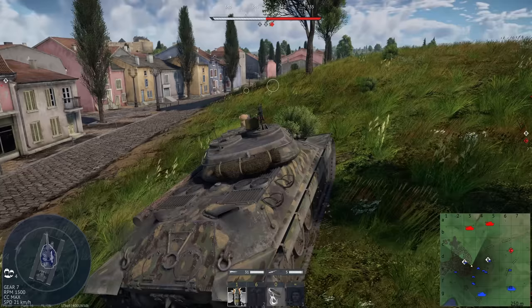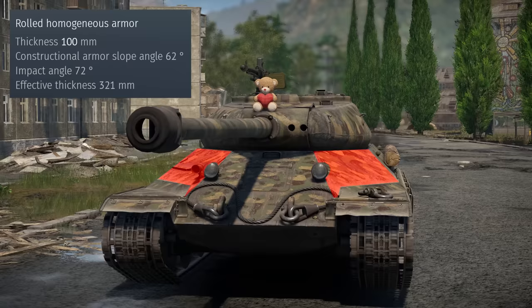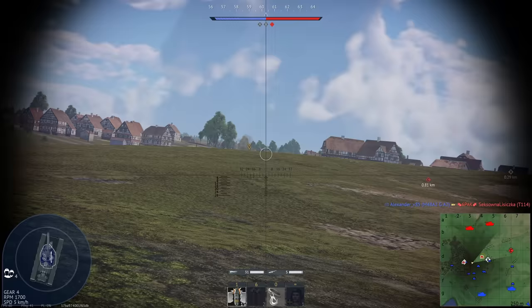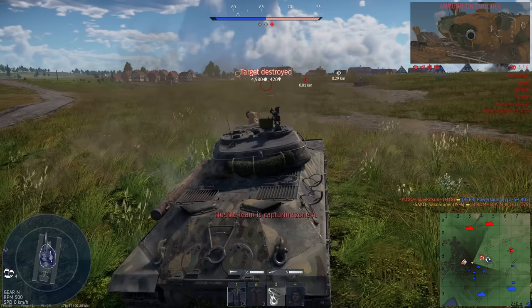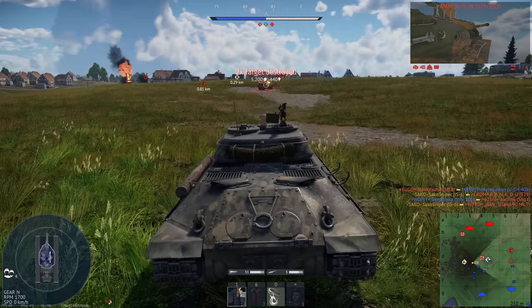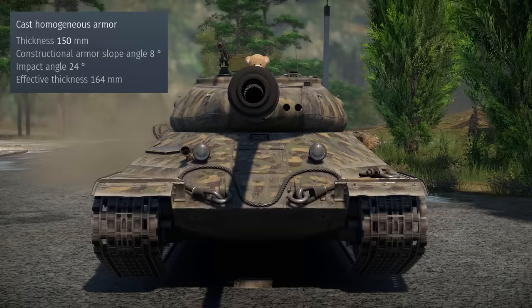This is very impressive and you will bounce a lot of rounds. However, against APDS and HEAT-FS, this armour protection is greatly reduced. The sides of the front of the hull are also 100 millimetres thick, sloped at 62 degrees and angled, giving them over 300 millimetres of effective thickness. While these are very impressive, no good player is actually going to shoot you there — they're going to shoot you in the front of the hull or the turret front. The turret front is only 150 millimetres thick.